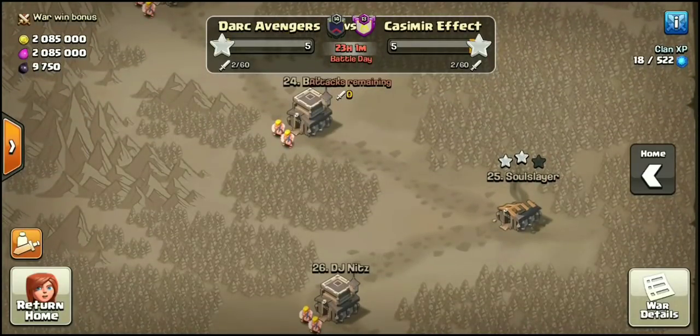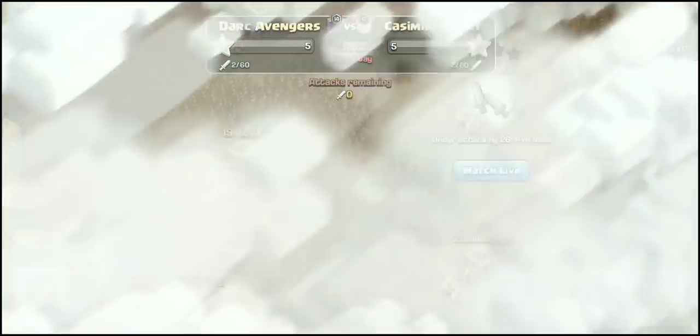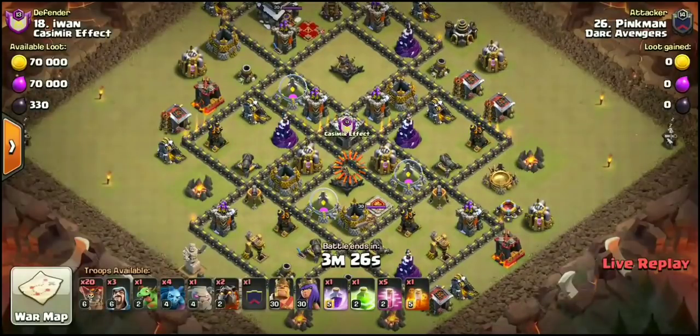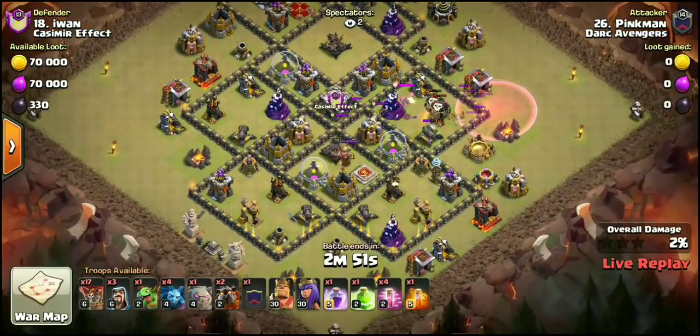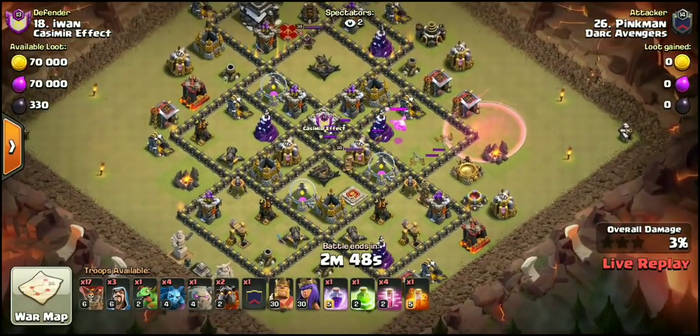Damn, so, so close. All right, we tried to get the six-pack — did not work out. War is only an hour in. You win some, you lose some. First attack was a three-star, second got 97%. Probably shouldn't have done HGHB. Could have saved one Hog — maybe started the Hogs a little too early. But hopefully you guys enjoyed it — that was the live attack.